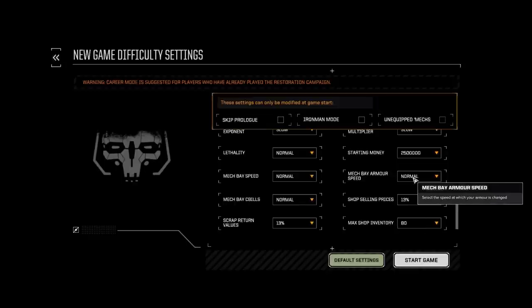Mech base armor speed: if you're fixing your armor, this is how fast it takes to repair the armor. I'll leave it on normal for normal play. The general settings when installing Rogue Tech will set it so you have to pay for armor repair. Normally in BattleTech you're fixing internal structure only, but with Rogue Tech you have to fix both armor and internal structure — and they need to be repaired, so you have to pay for that repair. If you don't pay for it, your mech goes into battle with no armor.